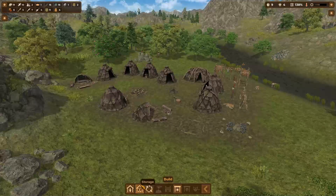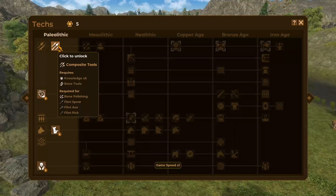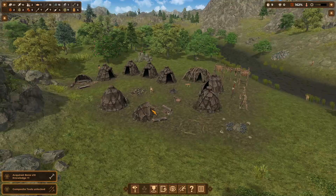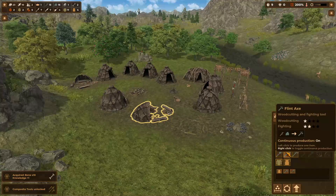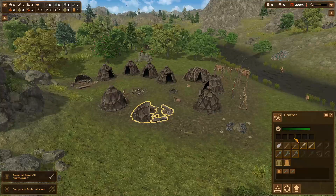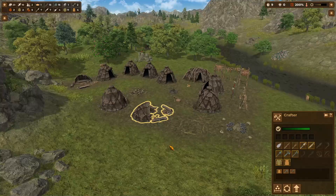I want to figure out how to get a hut — I need thatching. Where's thatching? That's right there. In order to get that I need bone polishing, flint spear, flint axe, and flint pick — that actually sounds quite good. So let's grab that. Let's do all of these. I don't think we need wooden spears or a wooden harpoon anymore — bone harpoon is probably still pretty decent actually.